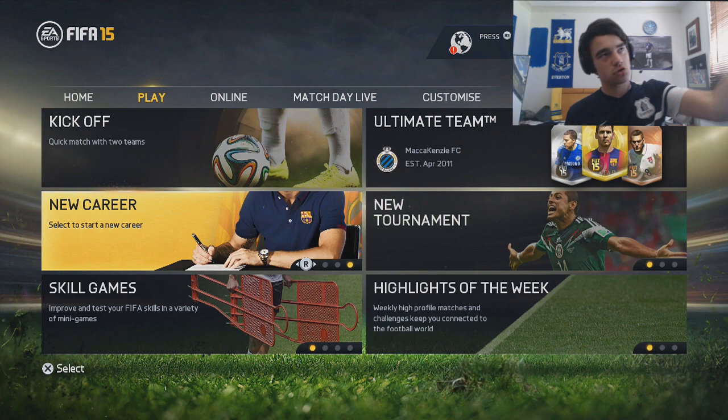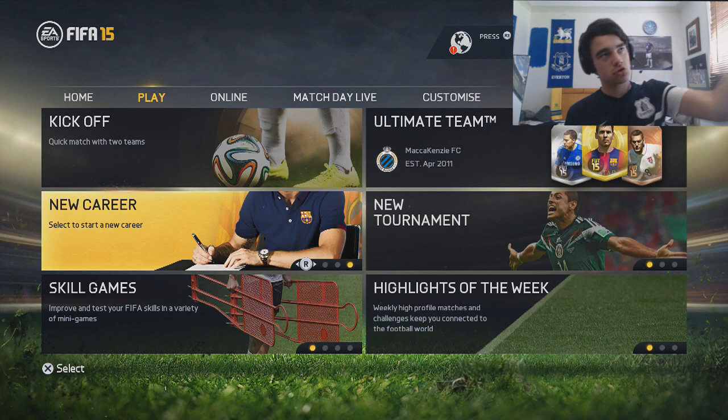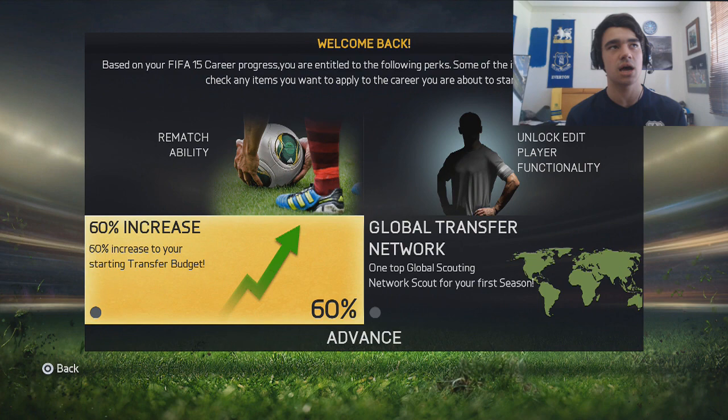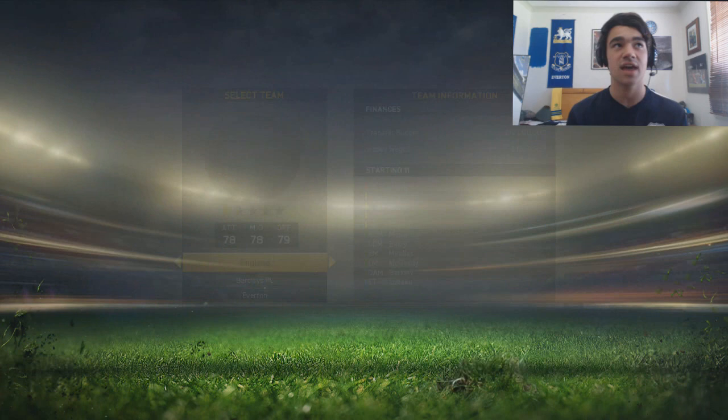Anyway, let's get into it. First you're going to want to create a new career. Because I said this is going to work with a team with a semi amount of money, we're just going to go manager. You can use the option to increase your starting budget — that's going to make it a lot easier — but I'm not going to use that, so pretend you don't even have that. We're going to go down to League One.